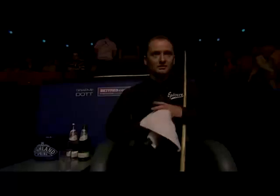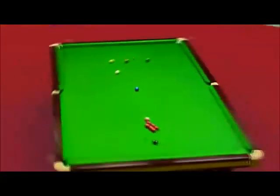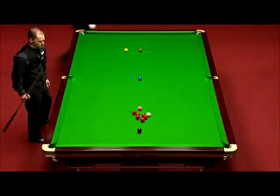There was one key shot in that break where he had to play the green. He's got to get into the reds and he can't come off the side cushion because it's a bit off straight. Hawkeye shows you — he's got to get so much screw on this. We've got the little blue dot showing where Graham was striking the cue ball. He had to avoid the cannon on the pink — and just watch the result. Played beautifully.